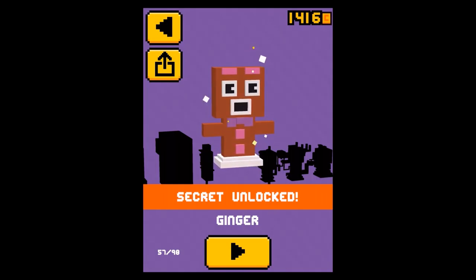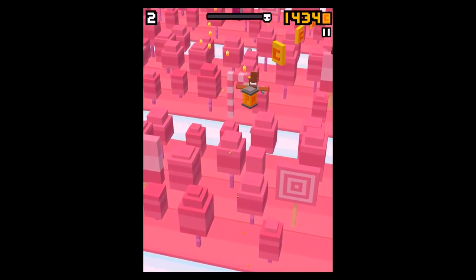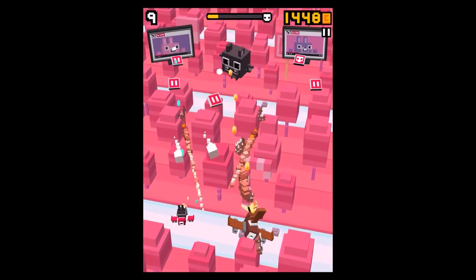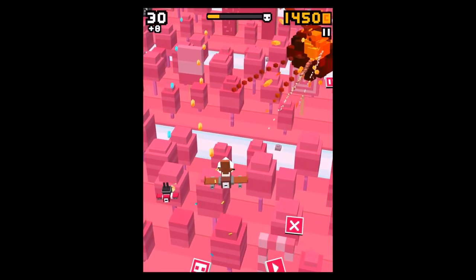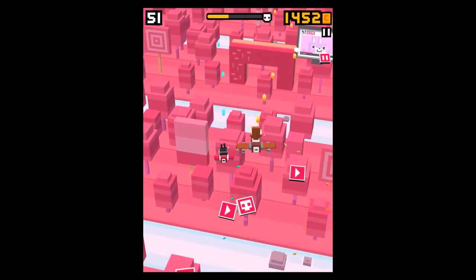Now a little gameplay video of Ginger in action. His special attack is that Ginger shoots ginger — which of course makes perfect sense. You can see him in action: we've got a new boss, new enemies, it's really munchie in here.